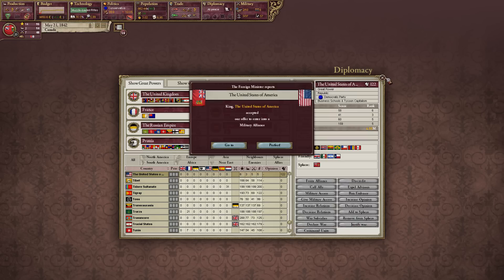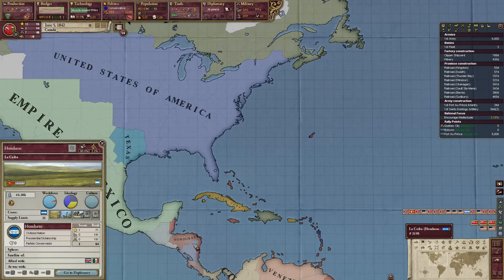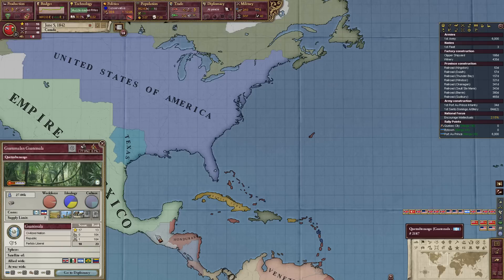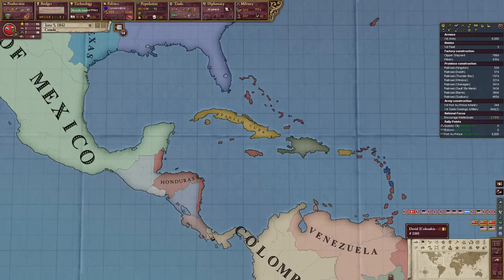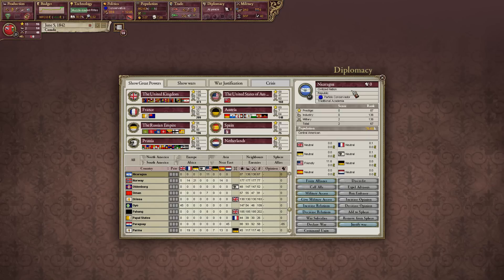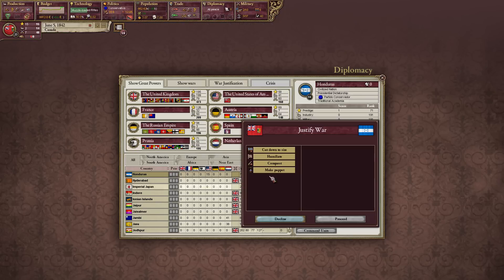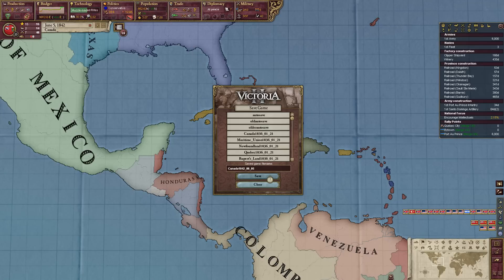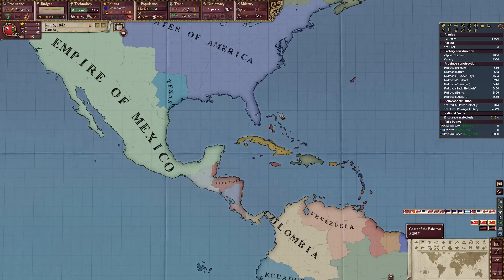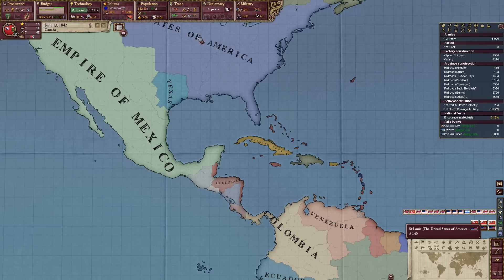Looks like the FRCA has totally fallen apart. Maybe we should take this opportunity to go annex them. Honduras looks like the best option. Might as well go conquer them — and we will save scum, of course. Of course we're going to save scum — and we're going to create a whole empire, a whole Canadian empire, and it will be glorious. We will spread poutine and moose throughout the world.